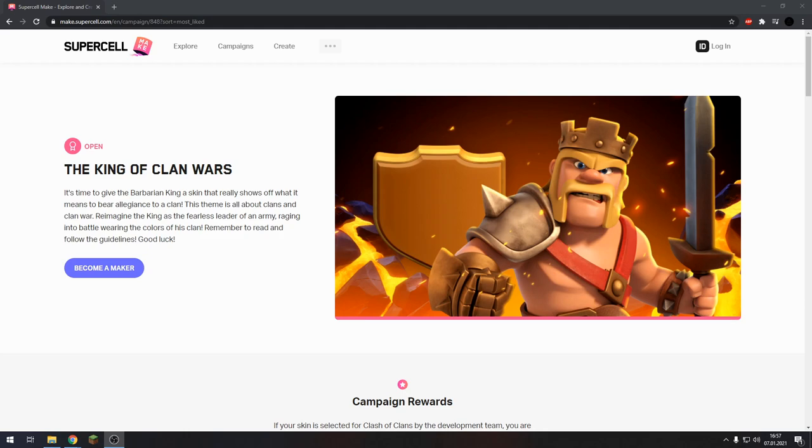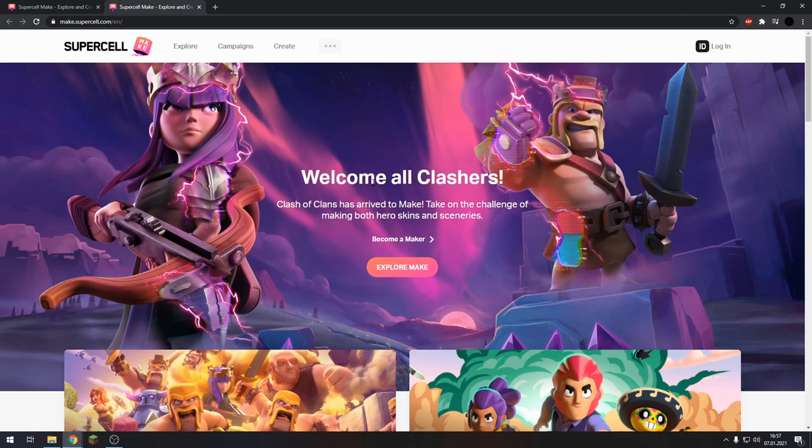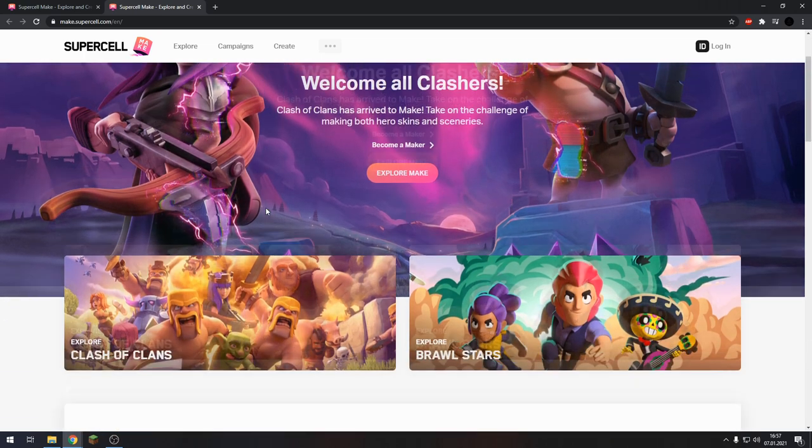Hey guys, what's up? Vethogaming here and today we are going to discuss something very, very big. It's Supercell Make — a website for creative content creators where they can actually make new sceneries or Clash of Clans skins, and that's pretty cool.